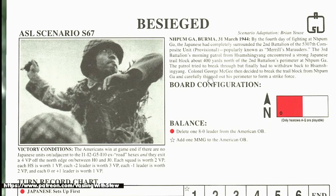The scenario is set at Punga, Burma, 31st of March 1944. By the fourth day of fighting, the Japanese had completely surrounded the second battalion of the 5307th Composite Unit Provisional — popularly known as Merrill's Marauders. The third battalion's morning patrol encountered a strong Japanese trail block about 400 yards north of the second battalion's perimeter at Punga. The patrol tried to break through but finally had to withdraw back to Samnxinyang.